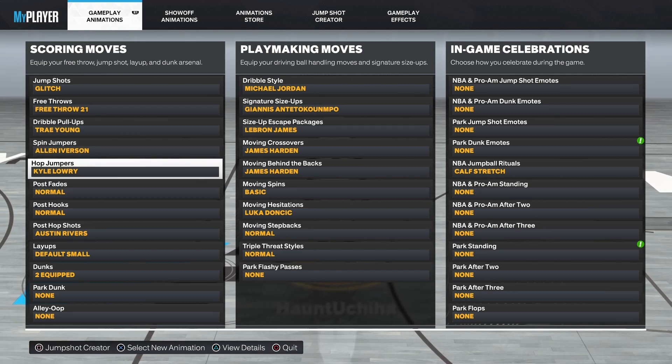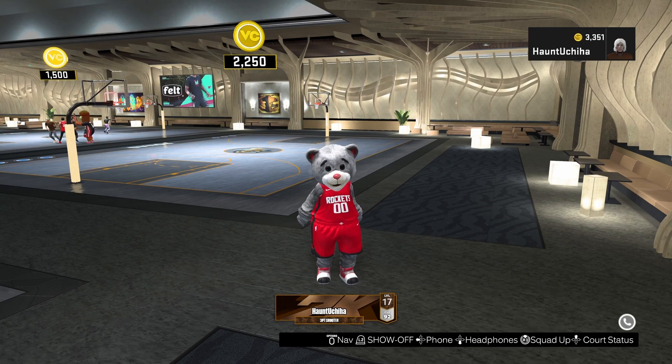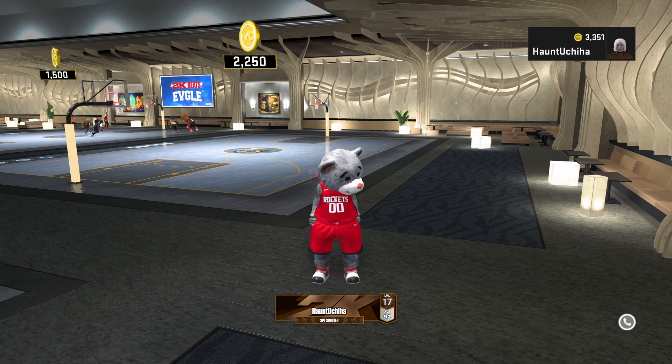These three animations are very much worth it because they're three completely different ways to get open. The fade away gives you the best fade in the game, making it easier to green fades. The Allen Iverson spin jumper is amazing to at least get open once a game. And the Kyle Lowry hop jumper is just beautiful on a tall build — having all three is really overpowered.